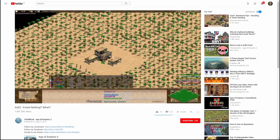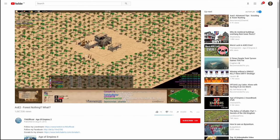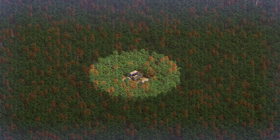Forest Nothing first exploded in popularity when AoE2 personality T90 uploaded his hour-plus long cast of a 4v4 game. For those of you who don't know, here's a quick summary of how Forest Nothing plays out. The premise of the map is very simple — the entire map, and I'm talking every single tile, is filled to the brim with trees.